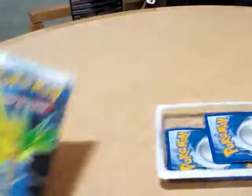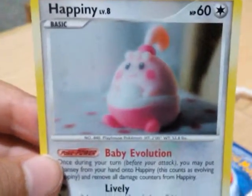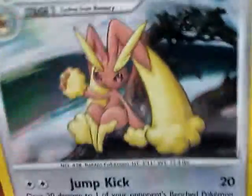Two promo cards: I want energy card, then we have the Arc and Happiny. Cool. And then we have — I want it — look at that shine! Okay, so now we got two normal colorless.